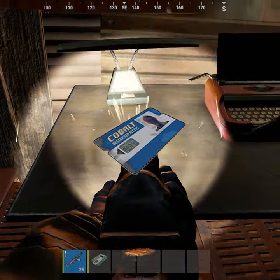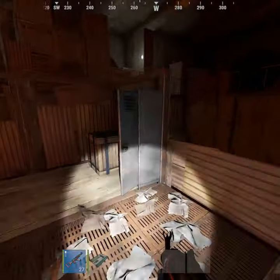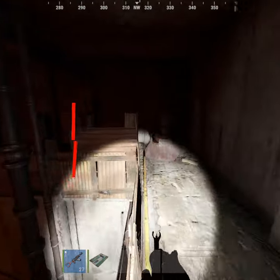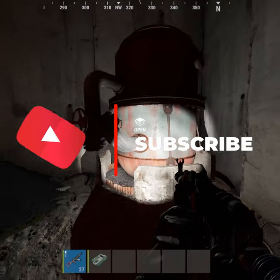Obviously I'm on a build server so it doesn't spawn in, so I've just added one on the screen. Then we have our brown crate right there, and then lastly we have our oil refinery, and that's pretty much it down here. Thank you guys for watching.